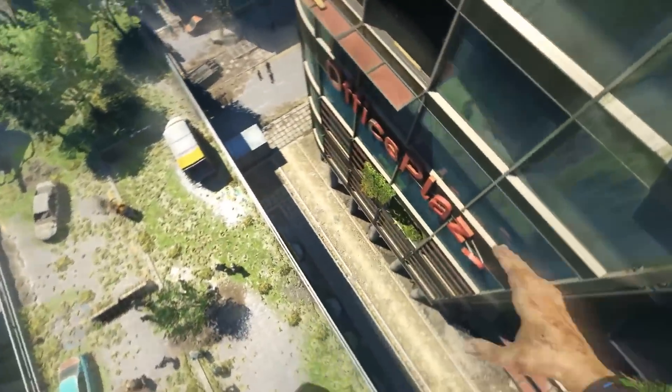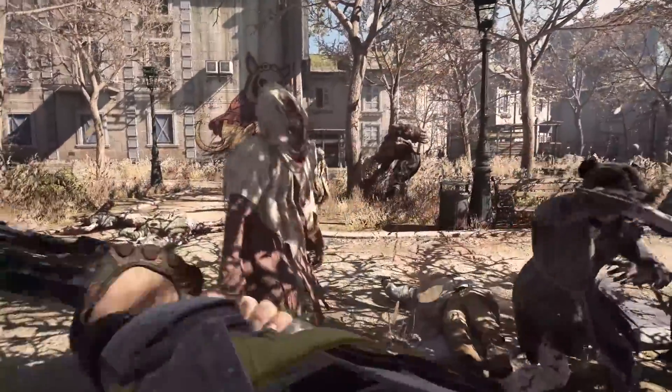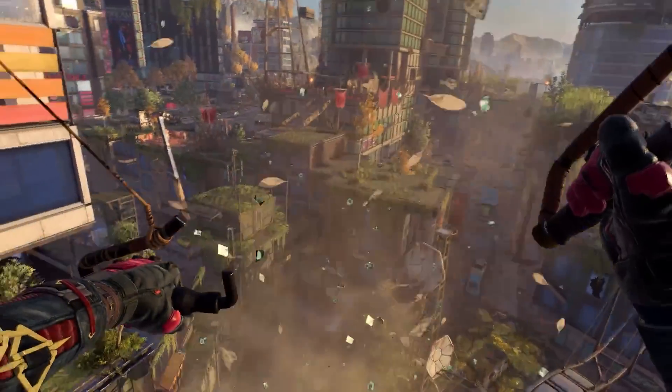Dying Light 2 improves upon everything that made the first Dying Light game great. It's faster, more brutal, and involves more decision making than ever before. Here are 10 things you absolutely need to know before playing.